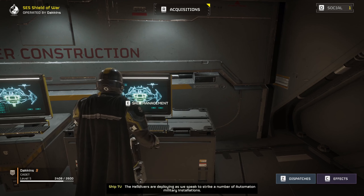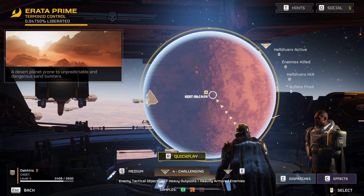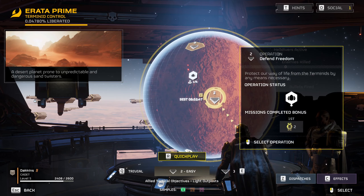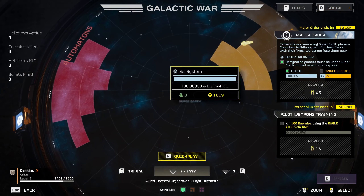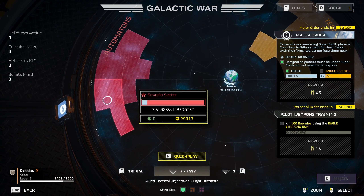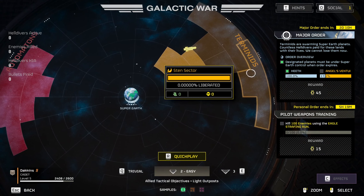That's all said and done. We're going to run over here and choose a map we're going to be fighting on today. The Galactic War brings up the actual map itself and we want to go for something like maybe an easy map, maybe a medium. I'm going to do easy for the video today. This is the Galactic Map — we've got the Automatrons on the left and the Terminoids on the right. It looks like we are sort of winning the Automatron War, but we are not winning the Terminoid War.